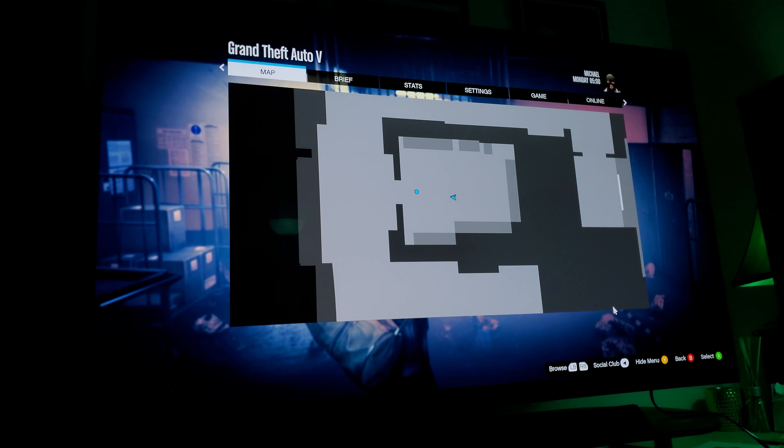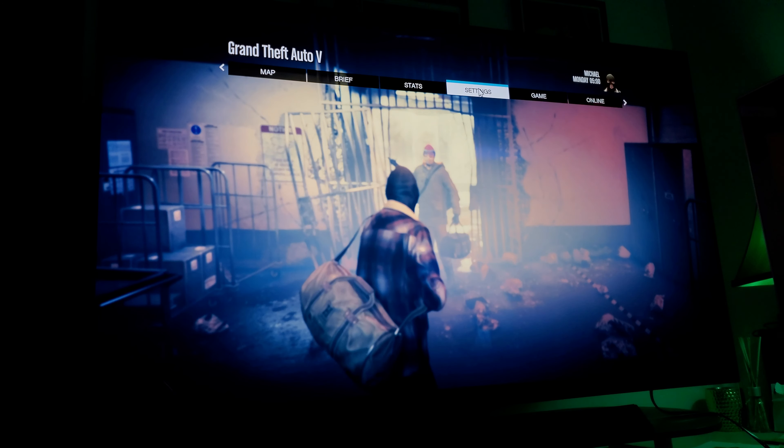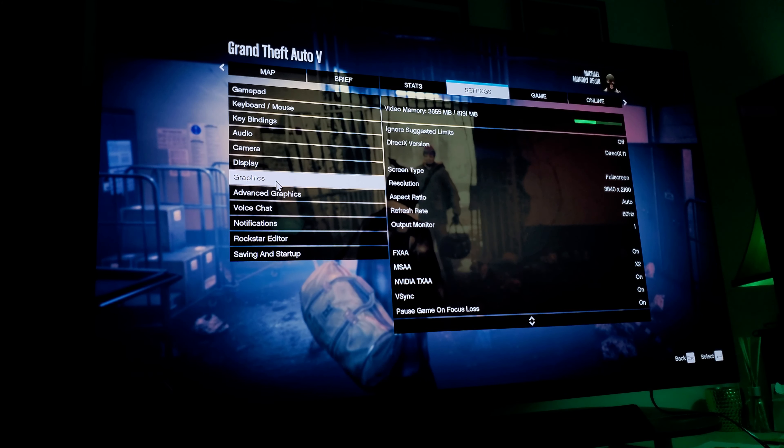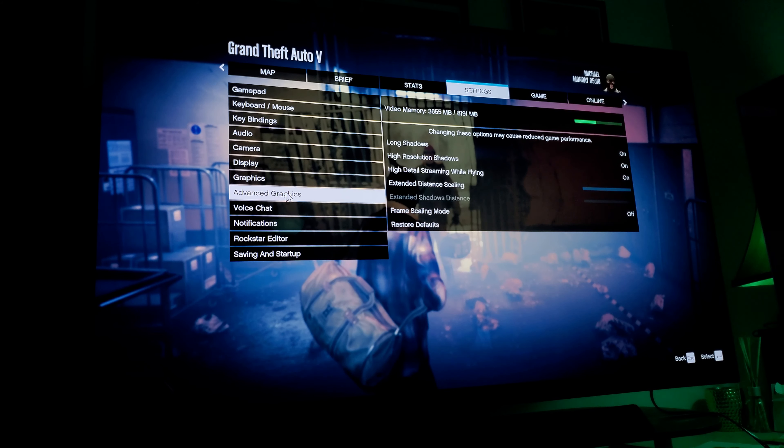Just so you guys understand, this is a PC — I don't want people to think I'm pulling any tricks here. In the graphics settings it's DirectX 11, Nvidia TXAA, MSAA, FXAA, 60 Hz, 3840 by 2160. Advanced graphics: long shadows, high resolution shadows, high detail streaming while flying. The only thing I turned off was frame scaling, but everything else is set to maximum.